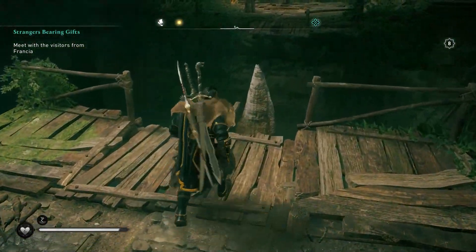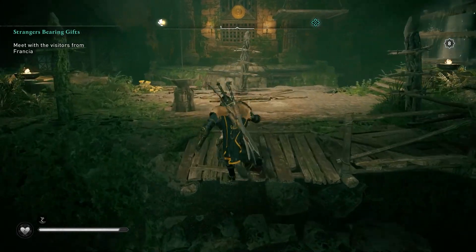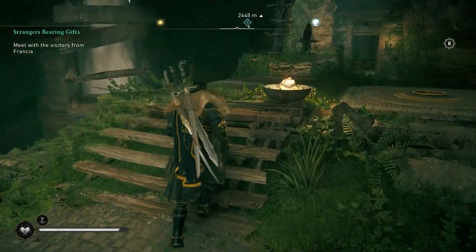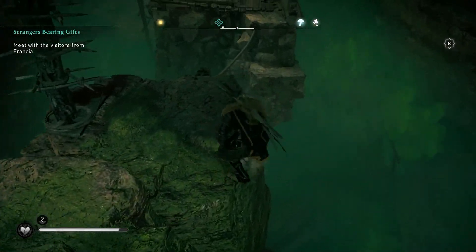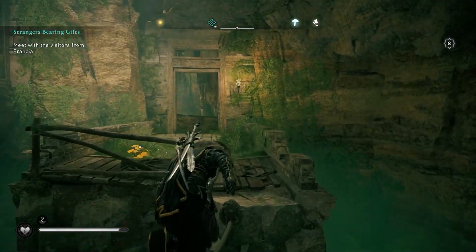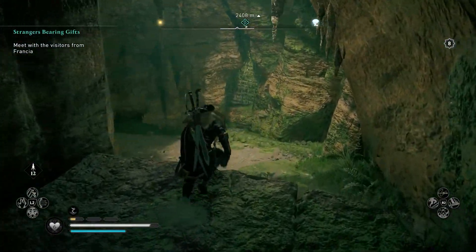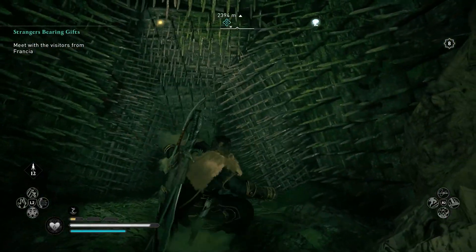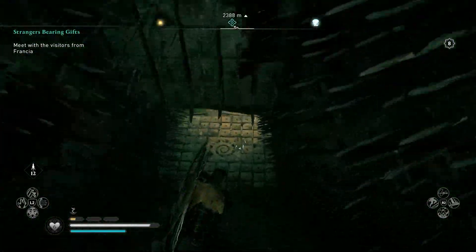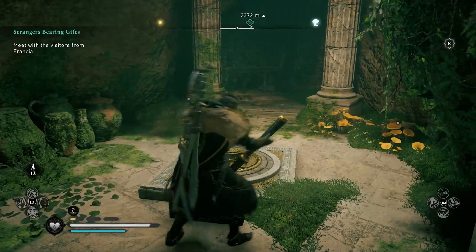From there we are going to run. We are going to jump across this little gap and go in — you can go left or right but we're going right in this instance. We gotta go to both sides. Basically we're just gonna follow this path — try not to fall into the poison. If you need health grab that. You will be going through some poison at one point. Keep going. Don't jump, just let it ride and keep moving. Interact with that.